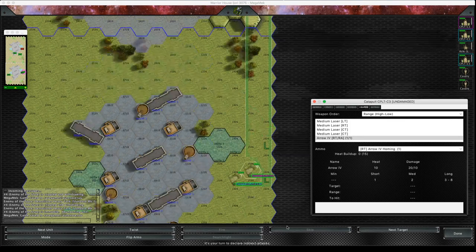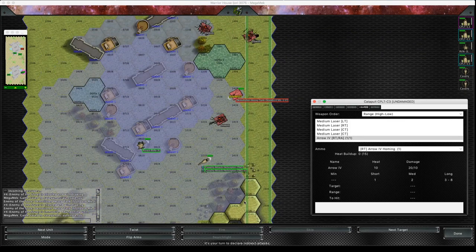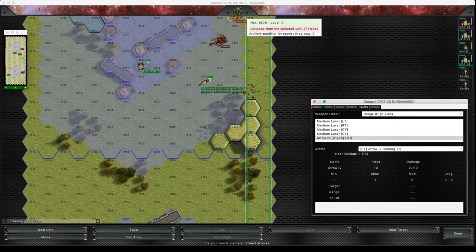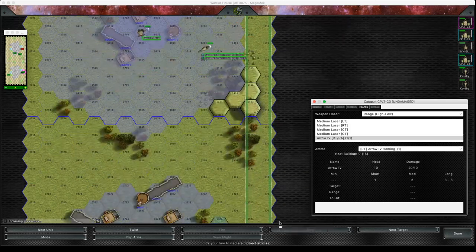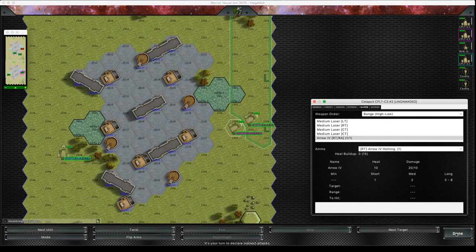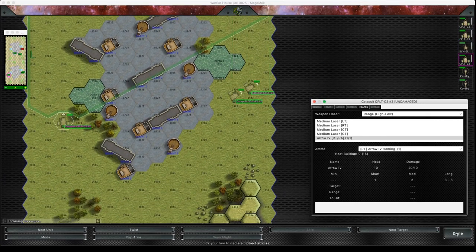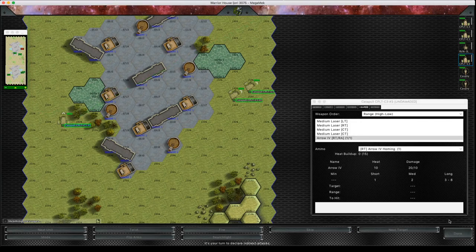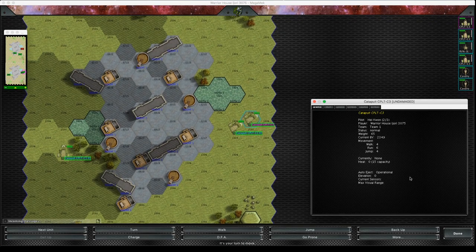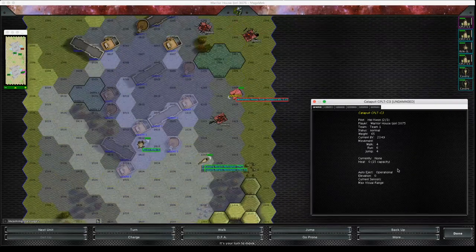We're now in the indirect TAG phase and I'm not going to launch the Arrow 4s this turn — I want to see how it works when I use direct fire mode. I'm going to click done in the indirect phase. You can't fire indirect and direct in the same turn.